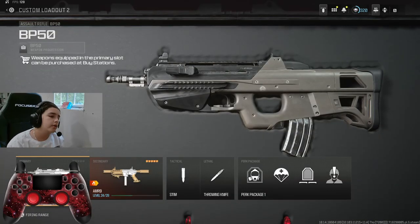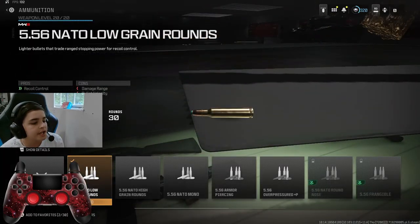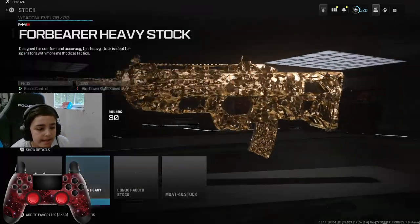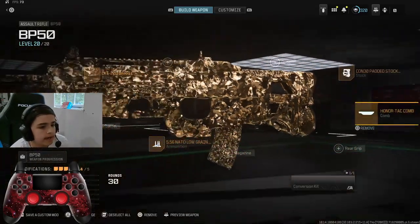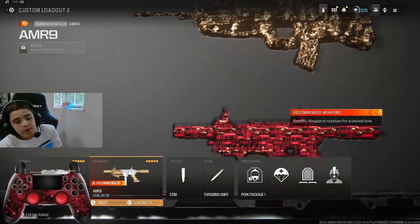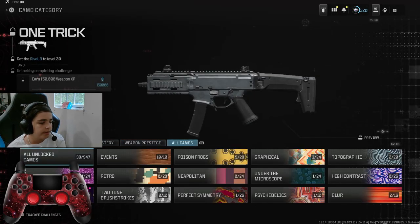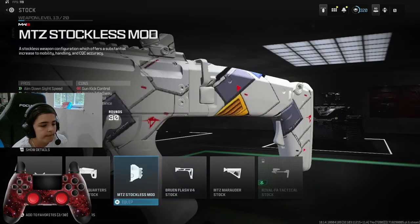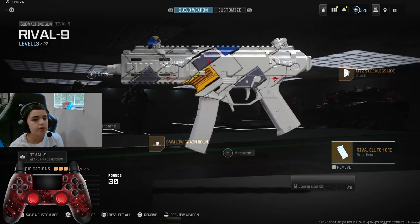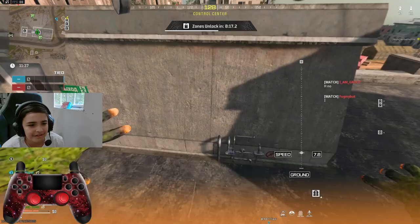Now we're moving on to our third loadout and we're going to be using the BP-50. We're gonna run Low Grain Rounds to reduce the damage and range, the LHT-200 barrel because it reduces even more damage, the Con-30 padded stock, the Honor Attack Comb, and the Moors dot sight. For our last gun, we're gonna be using the Rival 9 — I know this isn't really meta but it is up there. For our first session we're gonna be using the Stockless mod, Low Grain Rounds, the Rival Clutch Grip, the FSS Sharkfin 90, and the EXF Solar Flare.